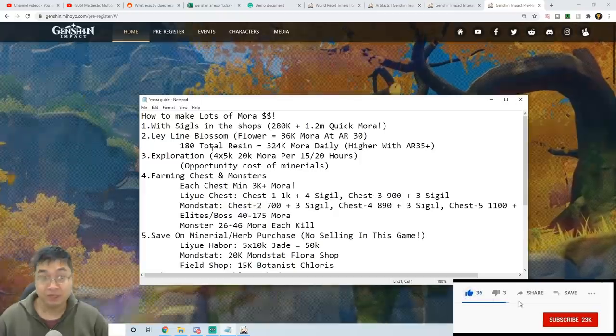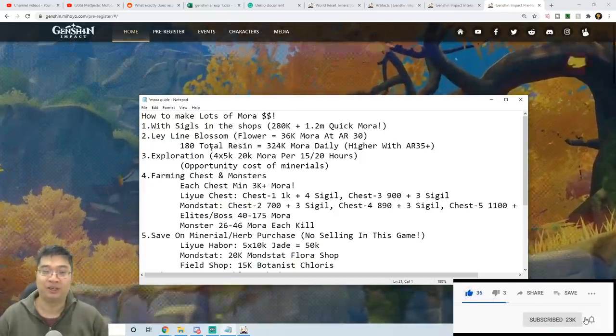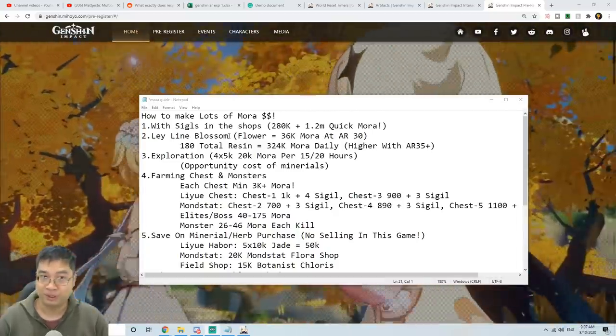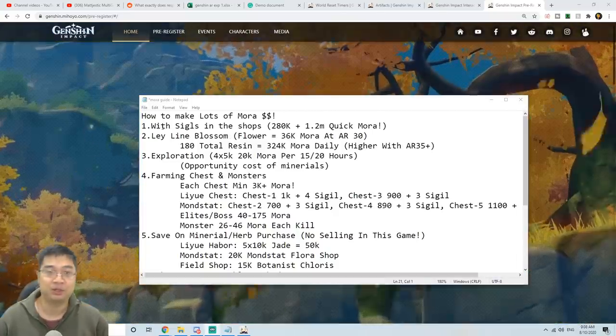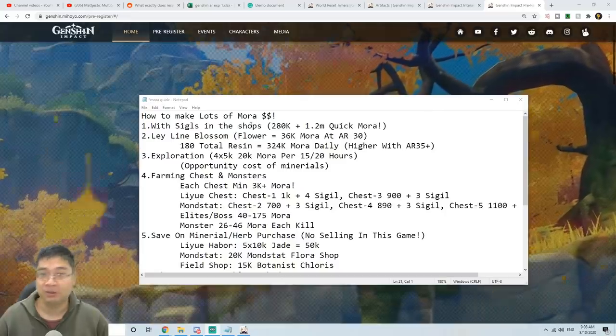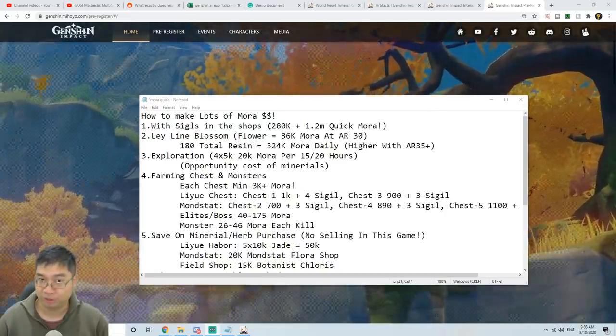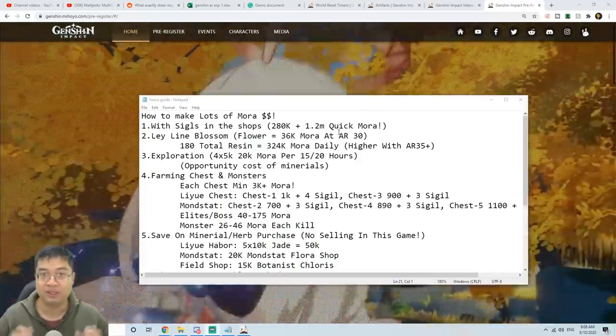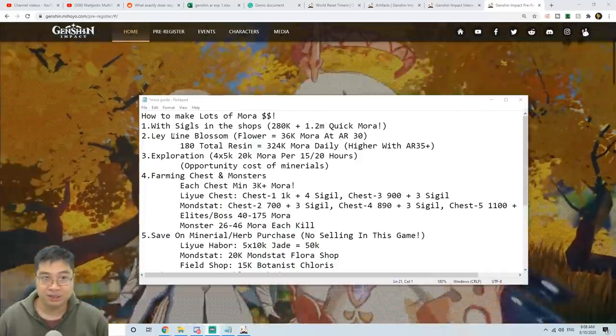Welcome everyone. Today we have a detailed video on how to make more mora. Let's go through a quick summary of the notes I have prepared, then I will go through each of the points in detail. The first and quickest way to get mora is by buying mora with sigils from the specialty shop, and I can easily get 1.5 million mora this way with my current resources, and this is repeatable as well.